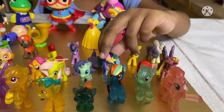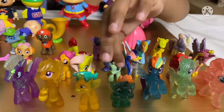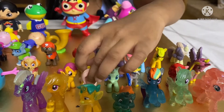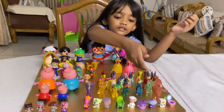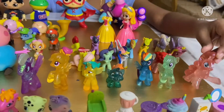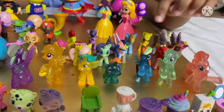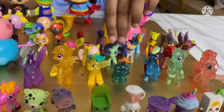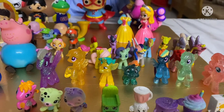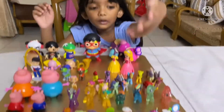Here is Pinkie Pie, and this one means it's Celestia — and Rarity. You can see the glitter rare collection. Here is Pinkie Pie, and two Rainbow Dashes — this is Rainbow Dash one and this is Rainbow Dash two.